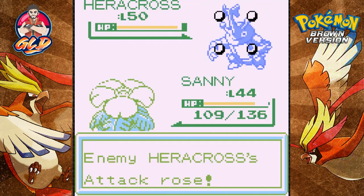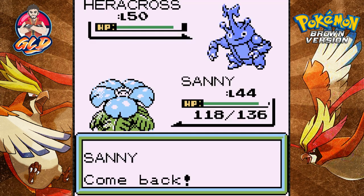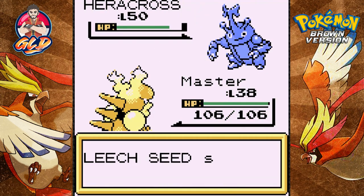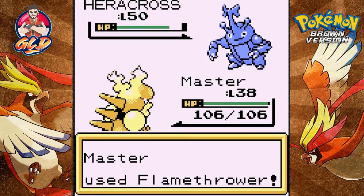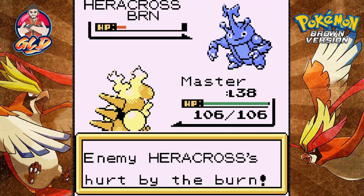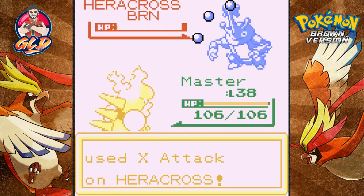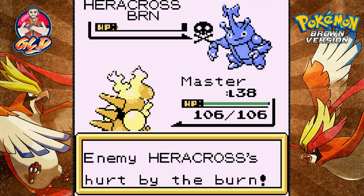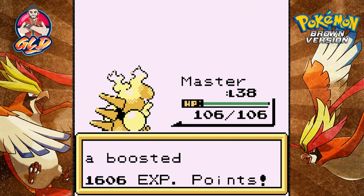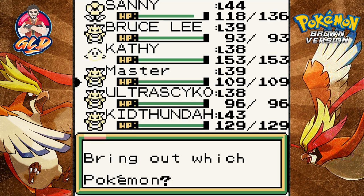We're kind of screwed because they're using an X Attack and we need to switch out to Master. Here comes a Counter and you're getting zapped. Let's go with a Flamethrower - nearly takes him out and it's burned. Counter doesn't work against my Pokemon. Fire Punch - Heracross has been defeated! Master has grown to level 39 and he's coming out with a Machamp - this is going to be scary.